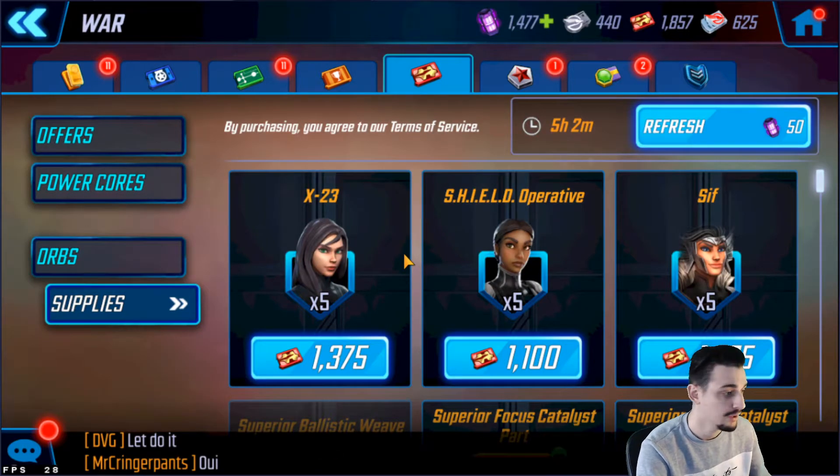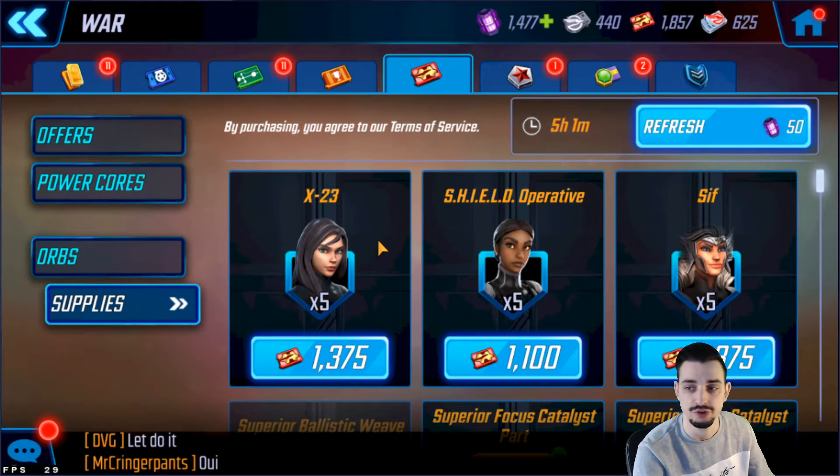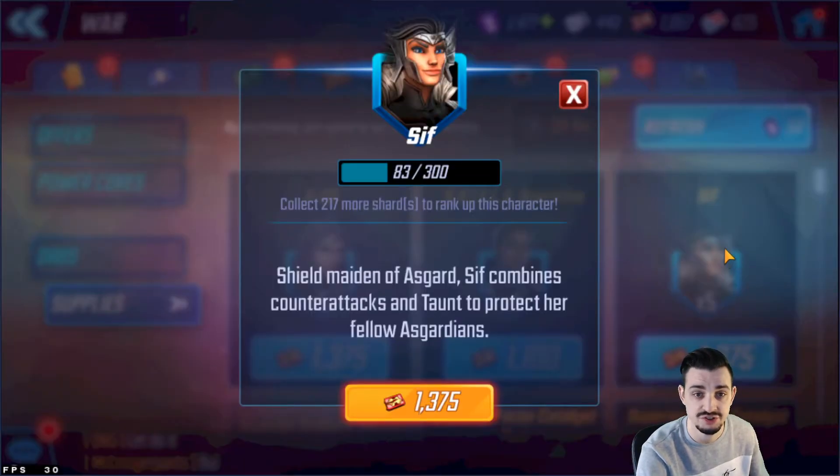Moving on to the War Store. X-23 is a great character but I wouldn't recommend going for her early because you need a full X-Force team to unlock Doc Ock. X-23 is also a great standalone character and she's good in PvP modes, but the problem with X-Force is that Negasonic Teenage Warhead is on the Doom War nodes, which is pretty late — mid to late game before you can unlock Doc Ock.